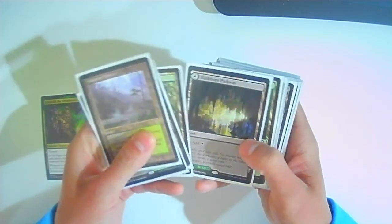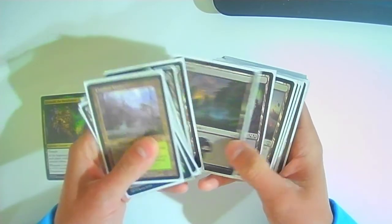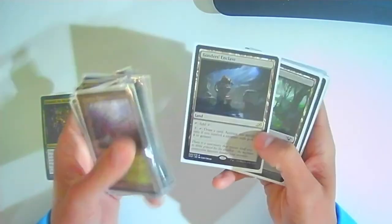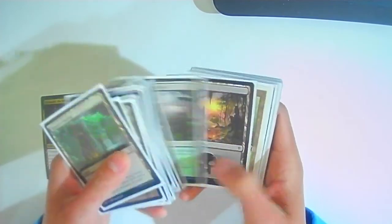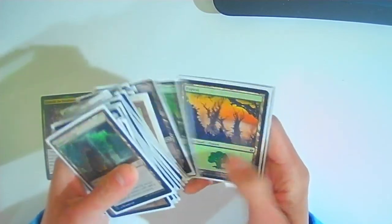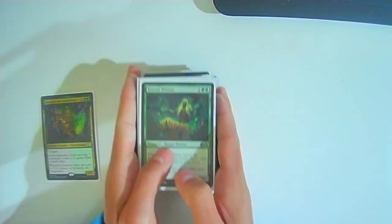The lands are pretty typical — lots of basics. Fabled Passage just to draw a card if needed. There's a Verdant Catacombs because I have one lying around. Rogue's Passage is the only one that really does anything special: it can help get your commander through unblocked. I have a Bojuka Bog because why not in any black deck. That's it for the deck — pretty straightforward, nothing too crazy.